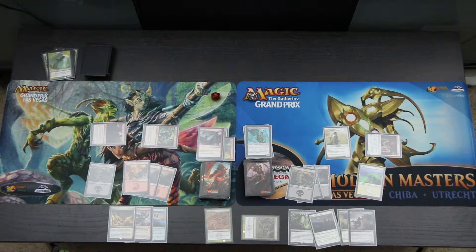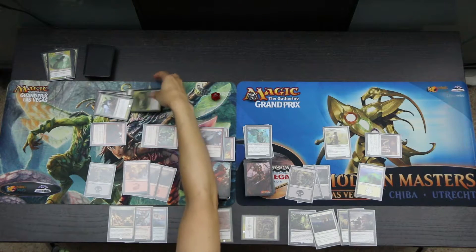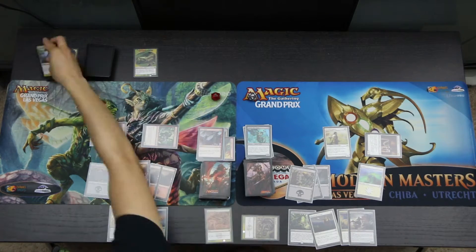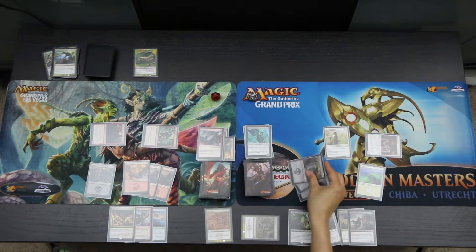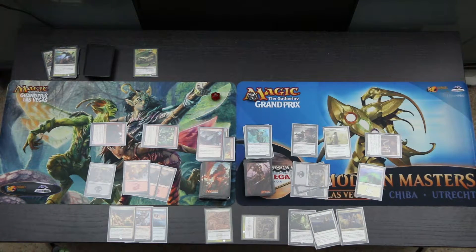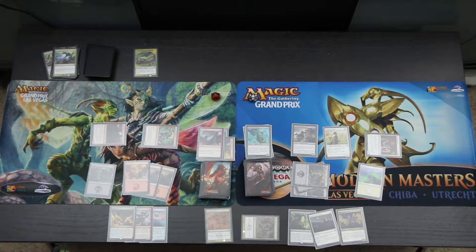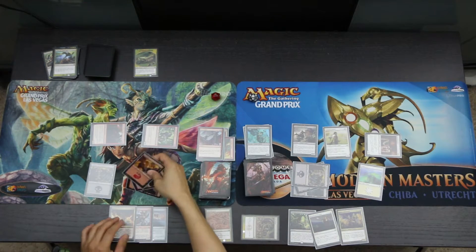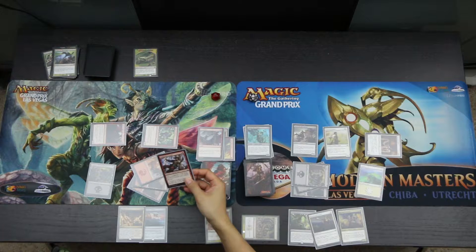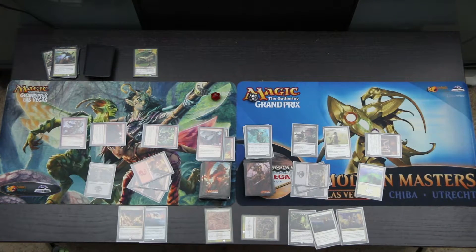We reveal six cards to see if there are any new heads — we have one Ravenous Brute Head. On the second main phase, we cast a Skymarch Bloodletter, which deals one damage to the Ravenous Brute Head and gains Vraska one life to go to 19. Ingrath casts the Swaggering Corsair; it has Raid — since we attacked this turn, it enters with a plus-one plus-one counter.